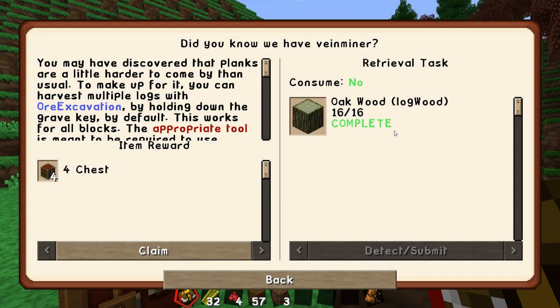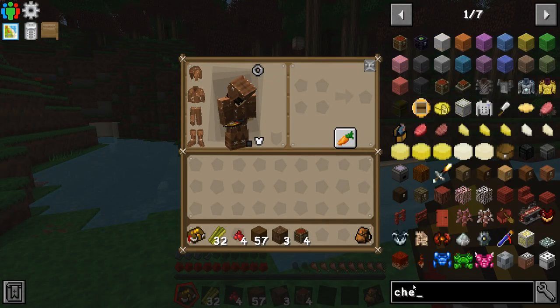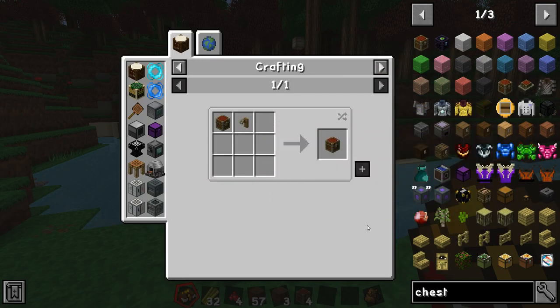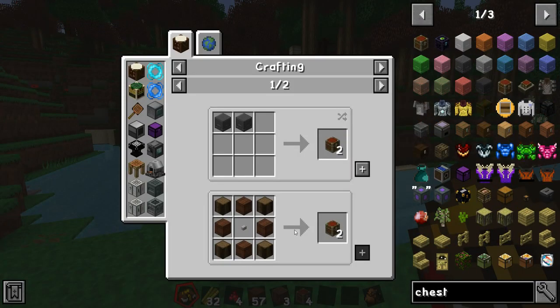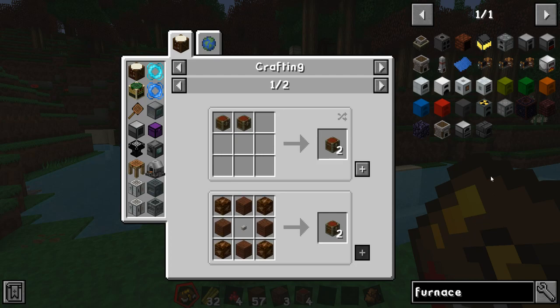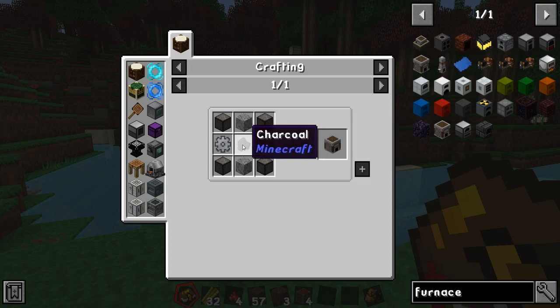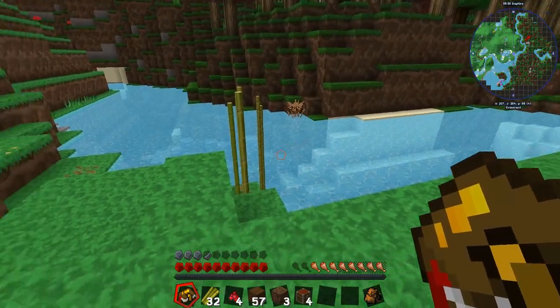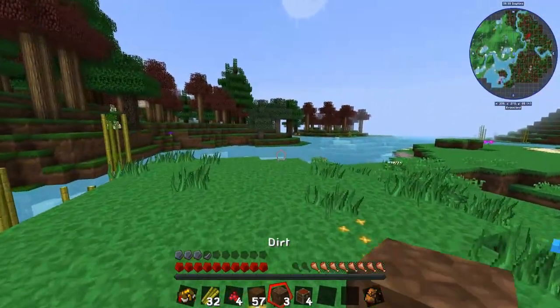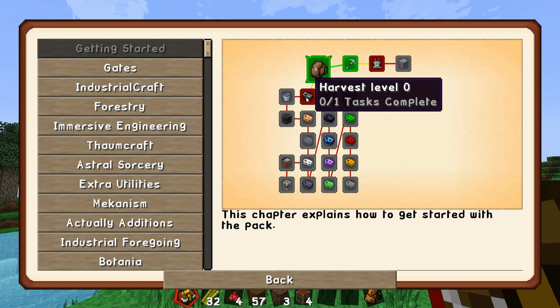We got a reward just for getting 16 wood — four chests! If I look up the chest recipe, we need logs, planks, and a button to craft a chest. That's one of those recipes that's been beefed up. Looking at the furnace recipe: we need coal or charcoal, gears, and compressed cobble just to get a furnace going. It's definitely more difficult.